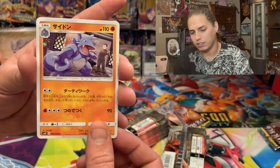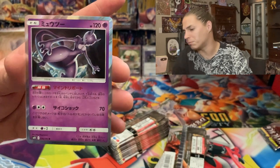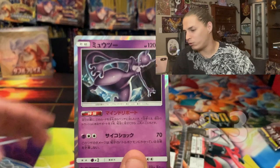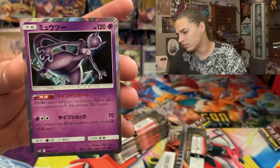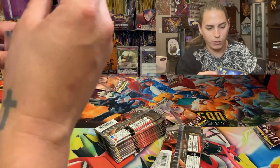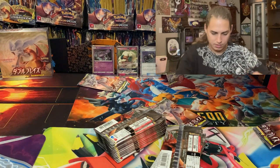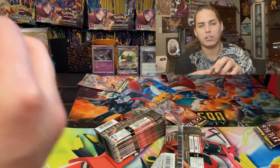There's a Mewtwo card! We were just talking about you! Guzzlord — okay, I know how to pronounce that one. I believe that was the last card of that pack, but where are the Charizards?